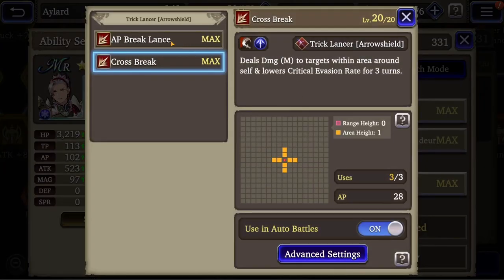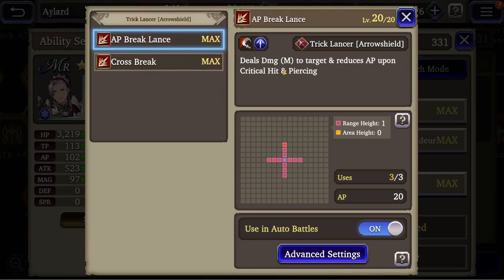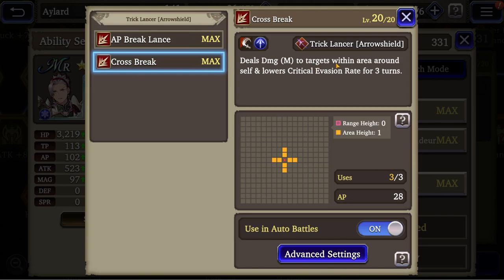For subjobs, we have AP Break Lance, which actually reduces AP of the enemy, deals medium damage and is piercing — meaning you hit this target, this target, and this target. Cross Break deals medium damage to target within Arrow Run self and lowers target critical evasion rate for 3 turns.